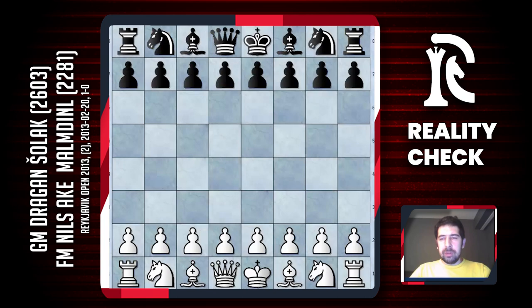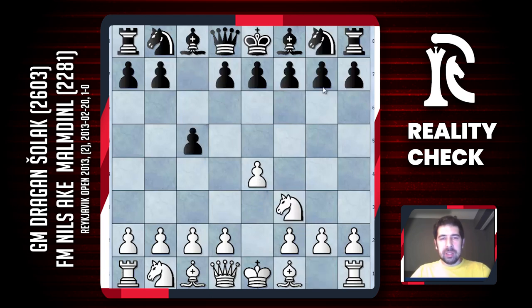In the second round of the Reykjavik Open tournament, my opponent was Nils Ake Malmdin. I played e4. He usually opens with c5, and after Nf3 I was expecting Nc6, but today my opponent chose g6, and after d4 he played Bg7.